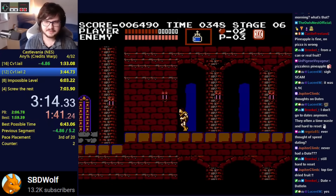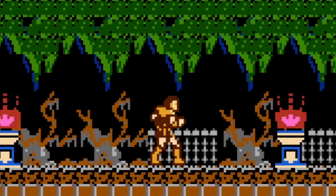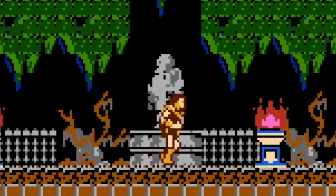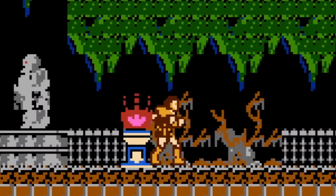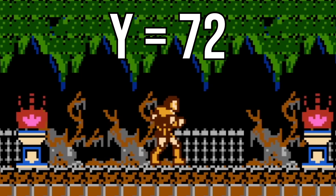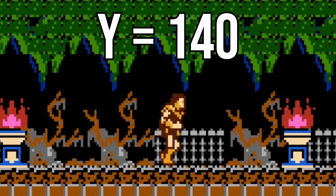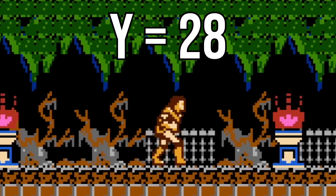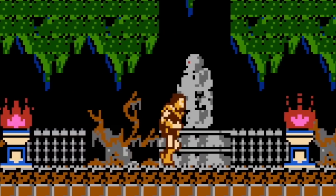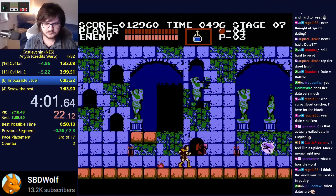There is a value the game is trying to read that we can affect, and it may be possible to manipulate that value to yield a positive result. The value in question is primarily used by the game to determine Simon's sprite animation when walking. Simon has three different sprites that oscillate back and forth to give the appearance of walking, and the game uses simple math to cycle through these. In memory, there is a stored value that starts at zero. When you walk in any direction, the game adds 36 per frame to this value. When this number becomes greater than 255 and wraps back around, the game tells Simon to move to the next sprite — meaning each sprite lasts on average around seven frames. SBDWolf quickly realized that if this value was 113 when performing the screen transition glitch, this would tell the game to execute as code a specific area of memory that just so happened to be the save file data.